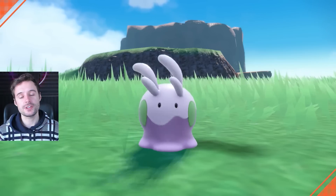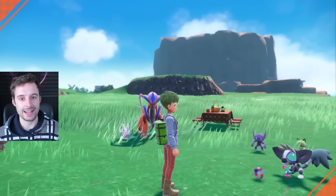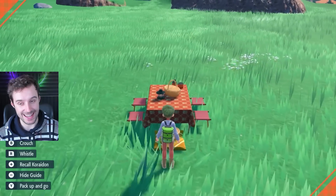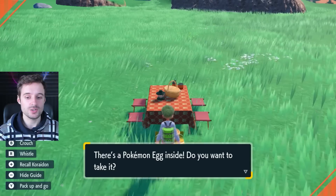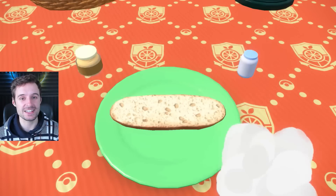The shiny charm is indeed in the game. You'll be able to get it towards the end of the game by doing everything required — I think you can guess what that involves — and that stacking with the sandwiches is just going to give you shinies all over the place. You'll never be wanting for shinies again; it's going to be super easy.